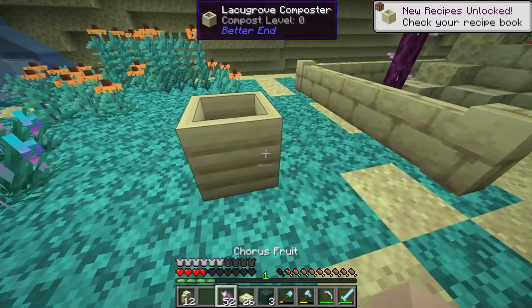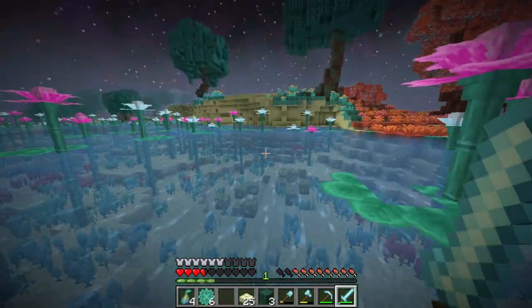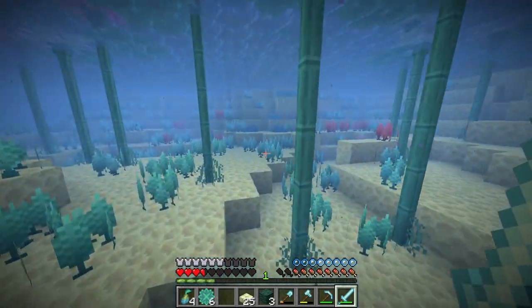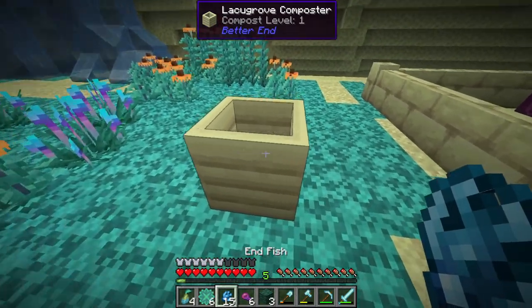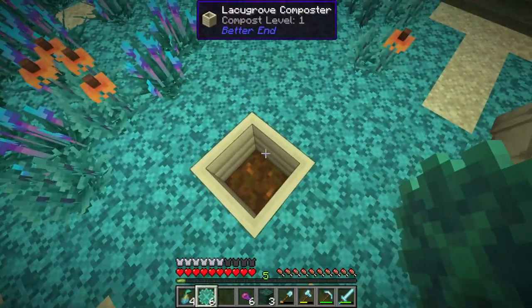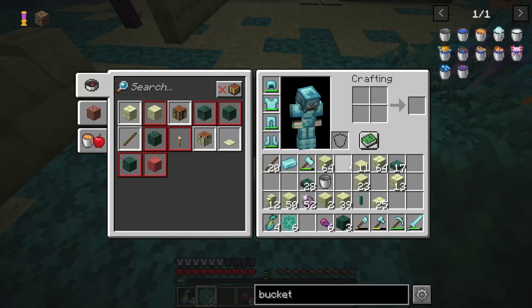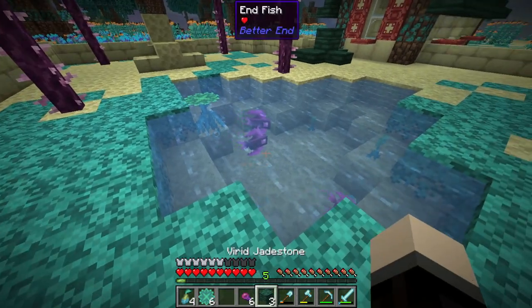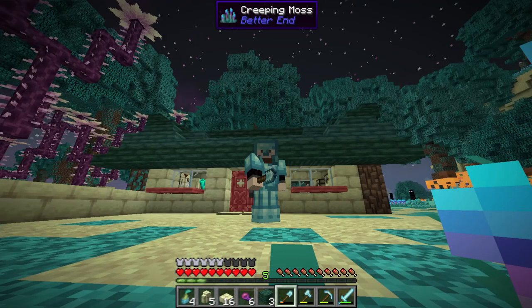I want to see if we can get some bone meal from the composter. This plant we can't compost — what about this one? No, sadly we're going to have to hunt fish down, because fish can be composted but not any of the plants. So I'll be hunting for a bit. More fish means more composting potential, but right now that's as much as I can do — at least we know fish is a good source for the composter.